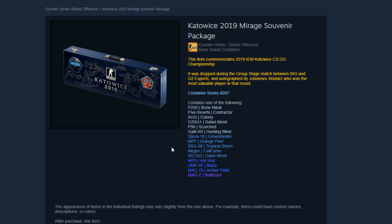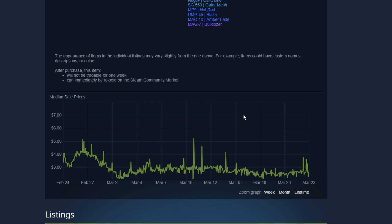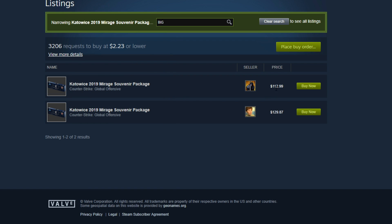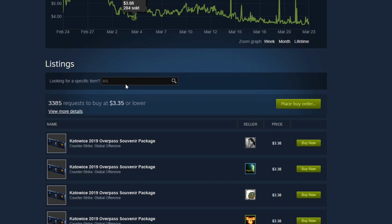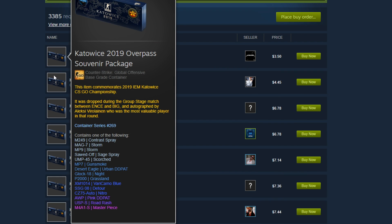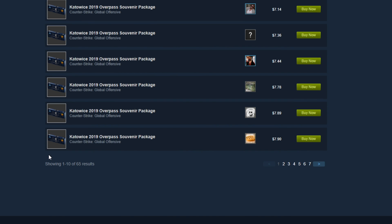What I do is go onto the Steam Market and query for Katowice 2019 souvenir packages, then go into a particular map — in this case Mirage — and type the team name in the search box. In this case it's 'Big,' and as you can see there are only two Big Clan souvenir packages on Mirage, both against G2 Esports. There are a lot of Big souvenir packages on Overpass, so probably stay away from those.